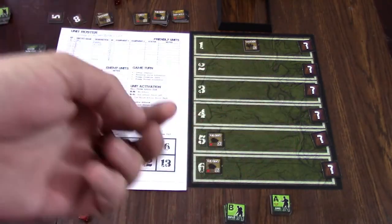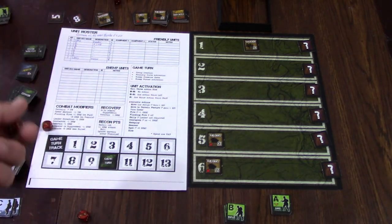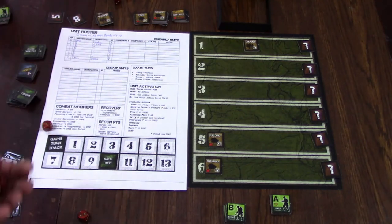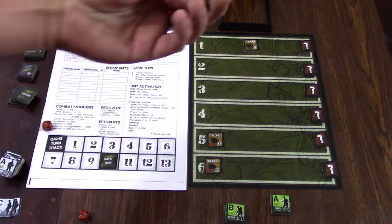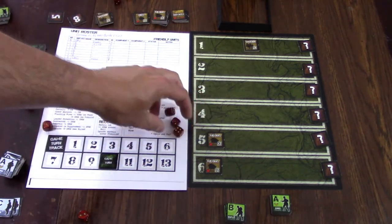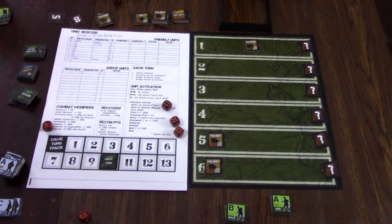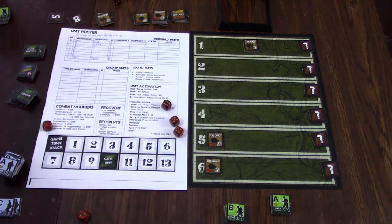All you need are D6s, but you do need a handful of them. The game recommends five — I would say that's at least the minimum. You need three for your action points, one to keep track of your recon points, and then a few extra to roll off for attacks. So really the minimum you can get by with is five, but anyone who does gaming like this is going to have a buttload of them lying around, or you can get a cheap little case of D6s from any game store.